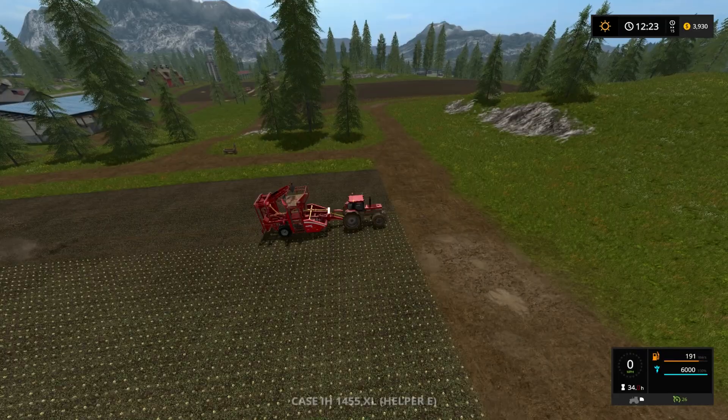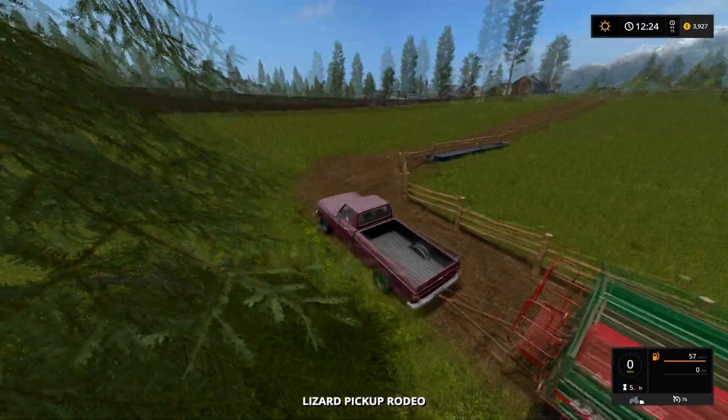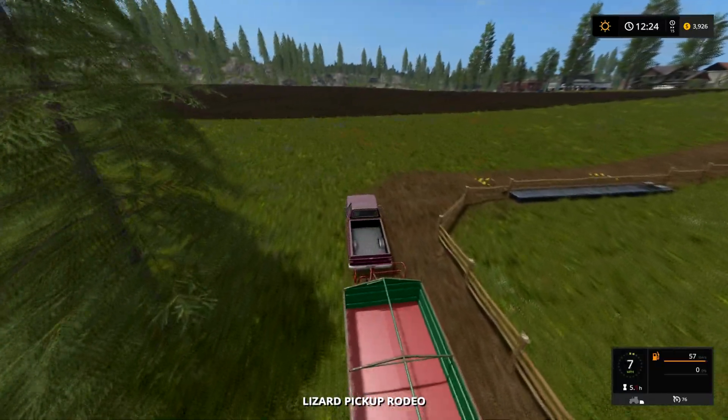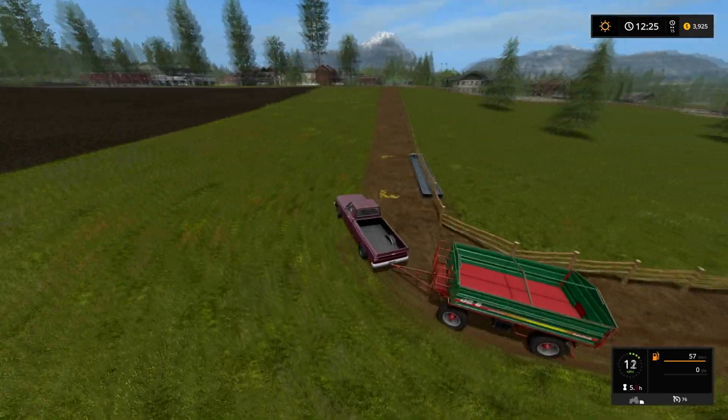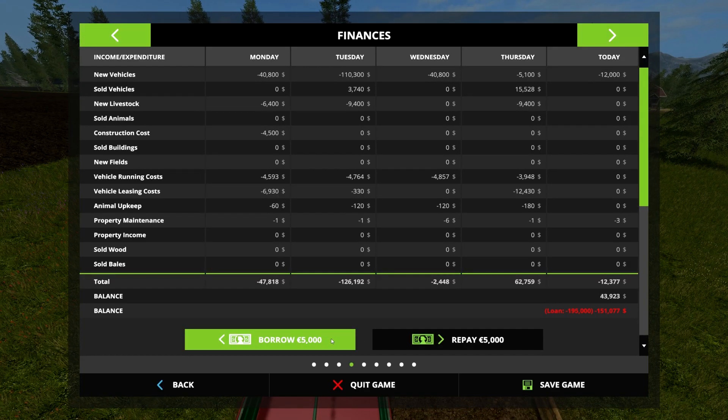I need that tipper back at the farm. I should have just taken the loading wagon. We could get a bigger tipper — we have about 48k. This tipper is pretty small; I could sell it and buy something bigger.